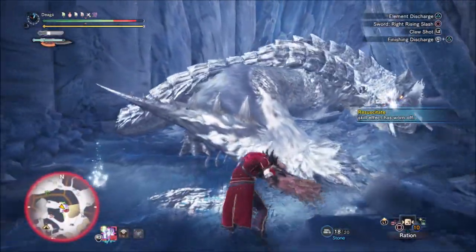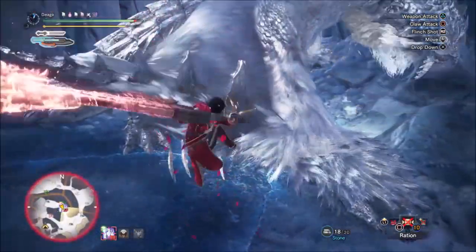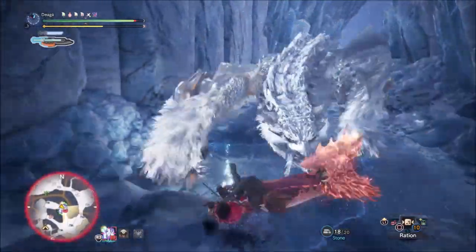Baited the jumping attack, dodge it, attack, get the clagger, do the ZSD to claw fake, somehow end up on its tail. But okay, we got the wound on the way.